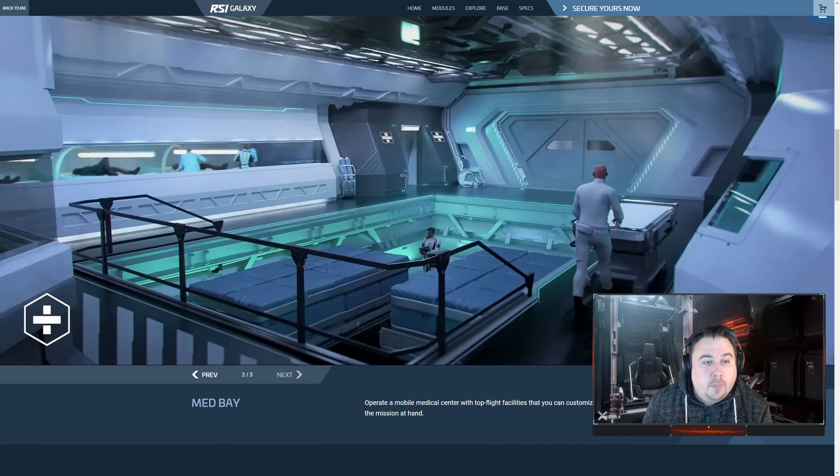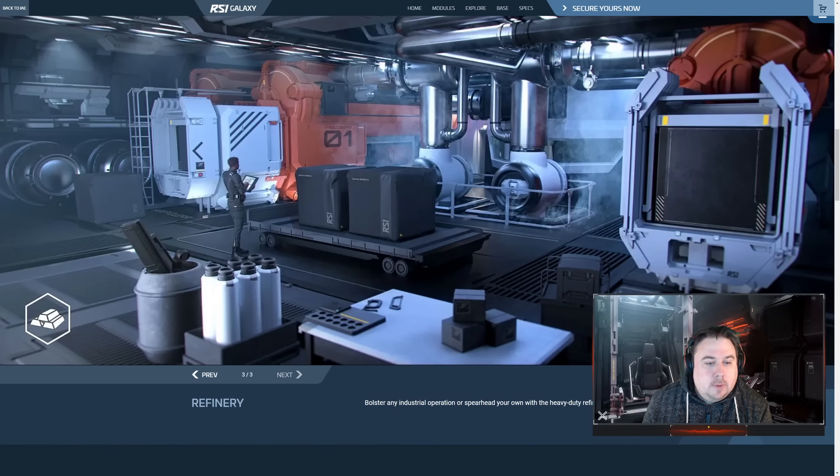Looking at that medbay, I'm trying to figure out whether you'd fit a vehicle on there — maybe a rover as an ambulance to drag people in. And the refinery — you can't see the tractor beams here mainly because I think this opens up externally. Although you've got the tractor arrangement in two modules, it's a very different placement and different functionality. It's pretty clear what's happening — the saddlebags are emptied into one of the processors, ejects onto a trolley, and then into your storage area. That makes a lot of sense.